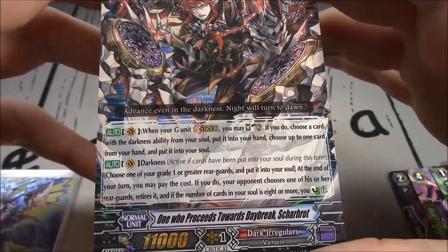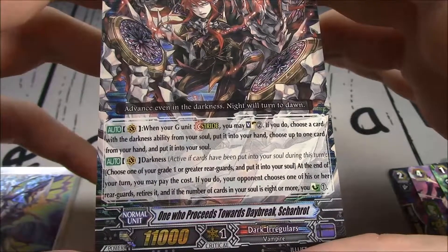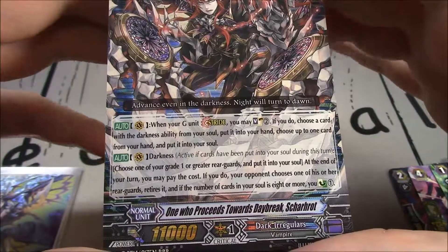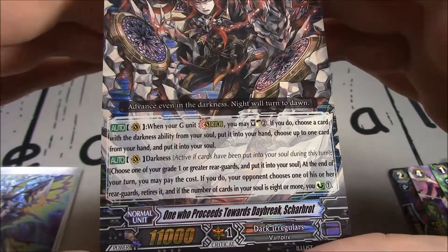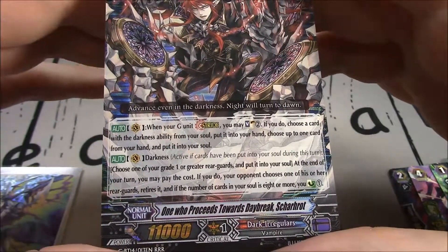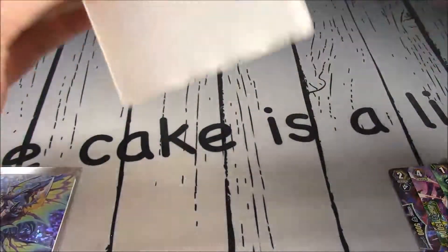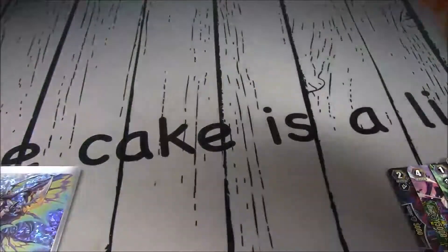Darkness from Vanguard: at the end of your turn, choose one of your grade 1 or greater rearguards, put it into your soul; if you do, your opponent chooses one of your rearguards and retires it. And if the number of cards in your soul is 8 or more, you counter-charge 1. Shardot into Triple R — I'll stick him with the Promiles.